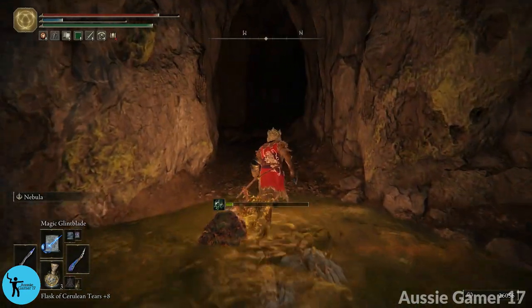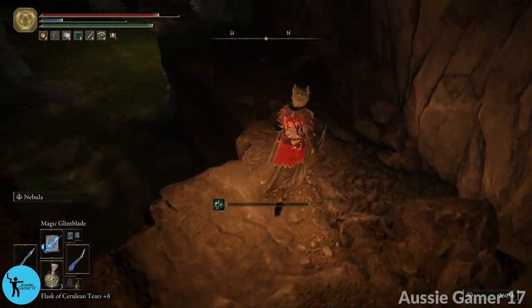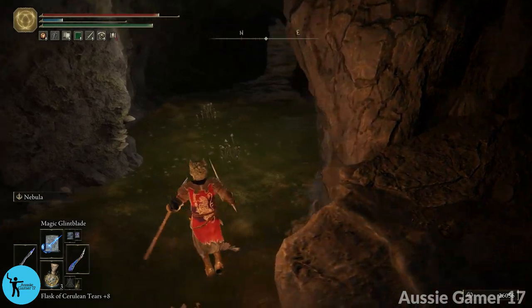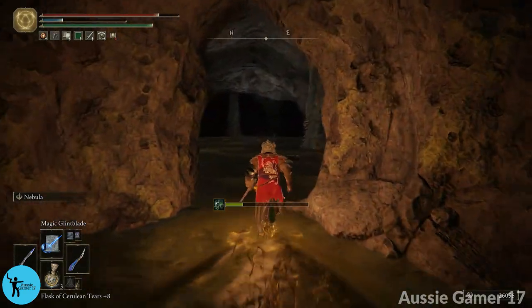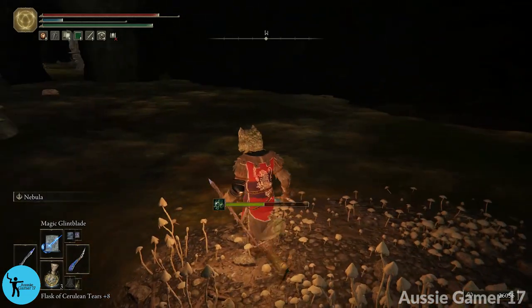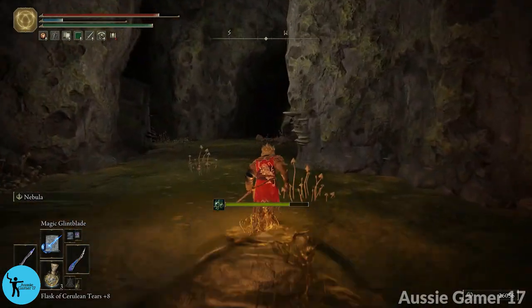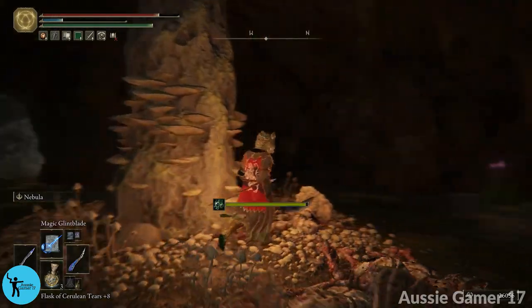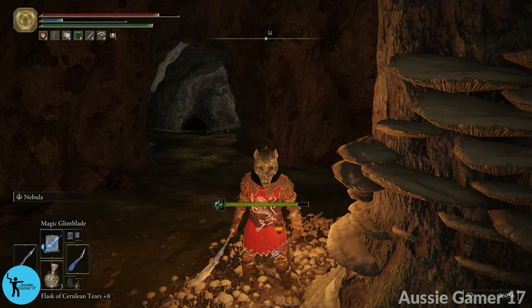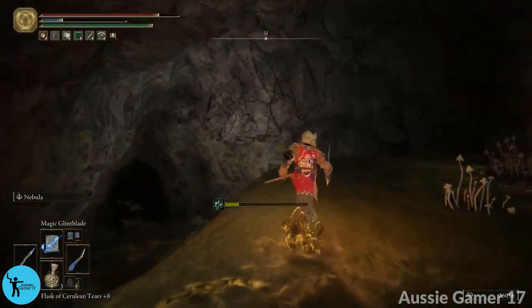Specifically rot resistance, which we'll need a lot of when we go back to the lake of rot. We don't need it right now in the poison area, but we'll put it on later. Heading back the way we came — I go back too far and get a bit lost, then get my bearings. We need to go west and then north. Drop down here, then head north.